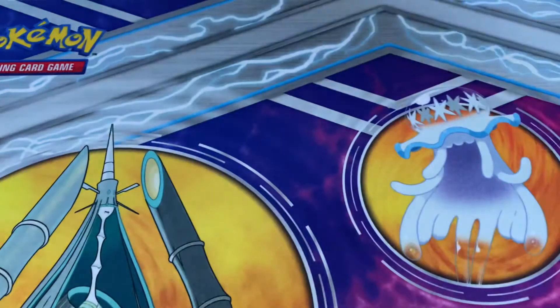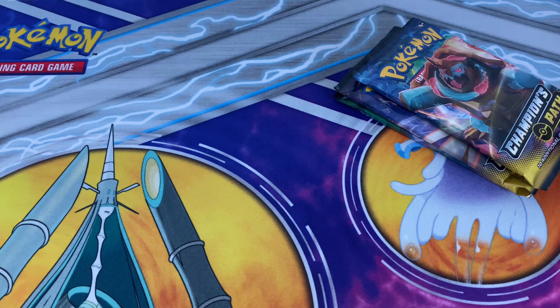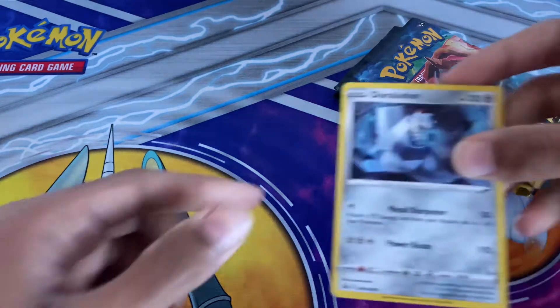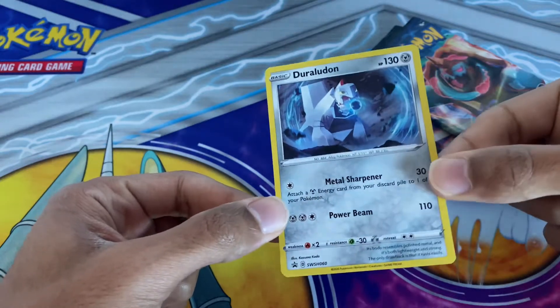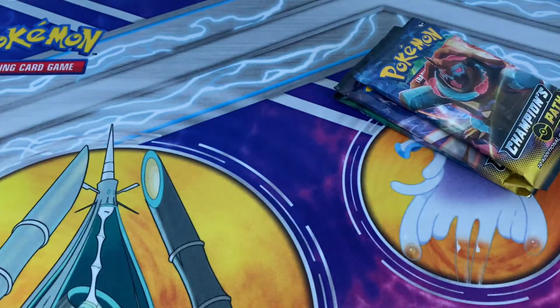So I opened this up. You get three boosters, a code card, a promo, and a pin. You don't get gym badges, which you can still get on eBay. There's the pin — the Hammerlock pin. And then the Duraludon promo, which I think was from Rebel Clash. You can see the holographic feel to it. And then here's the code card.